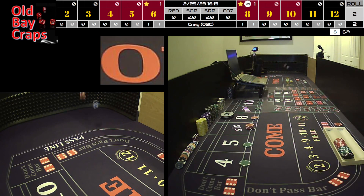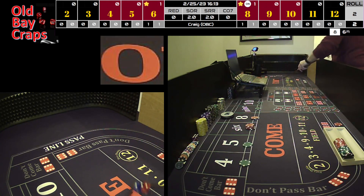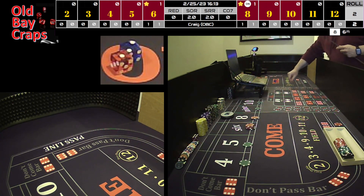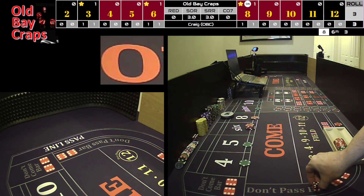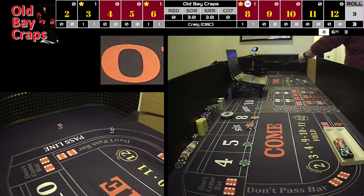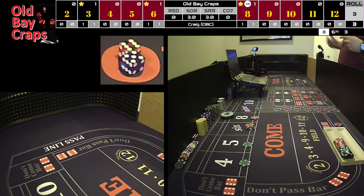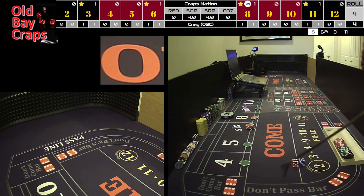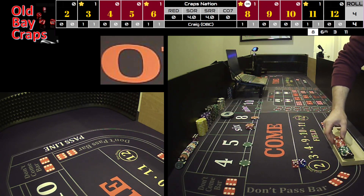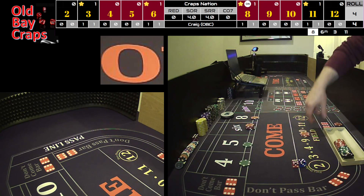Dice out. We have a 2-1 shocker — that's no help to anybody. I'm going to go ahead and pitch down to 5-4-5-4. Dice out. And we have a 6-5 yo. I might start playing the horn a little bit or the field if we're going to be rolling, because these sets are supposed to get me — not for everybody — outside numbers and horns.